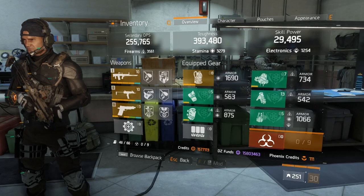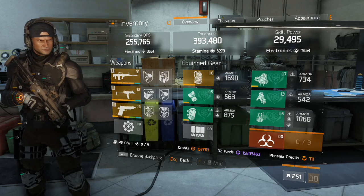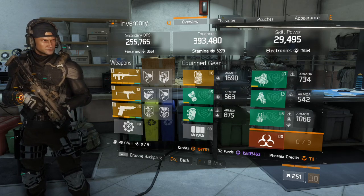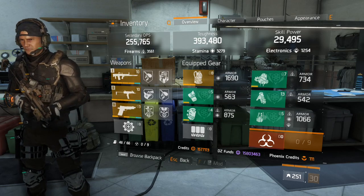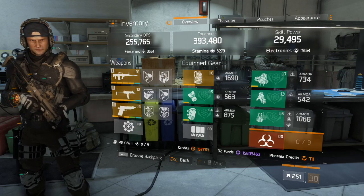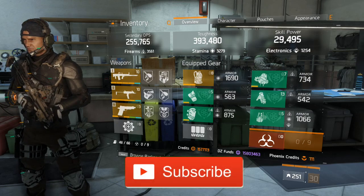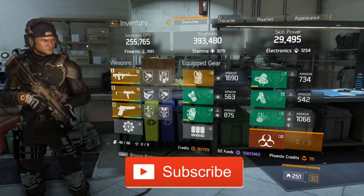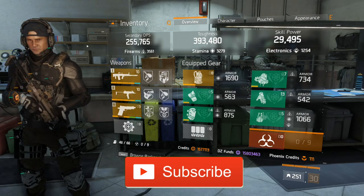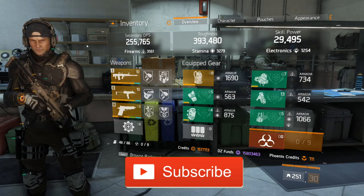So that pretty much covers everything. Those are the best damage-dealing gear sets. I hope you enjoyed the video, found it informative, and I hope it helps you balance out your build and make one that does a lot of damage and helps you in the Dark Zone. If you have any comments drop them below, and if you like the video give me a thumbs up. You can also catch me on stream, where I normally go live everyday starting around 8pm Central. Hope you enjoyed — catch you later.